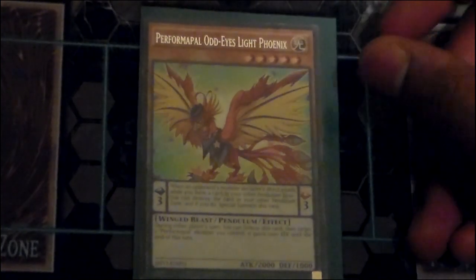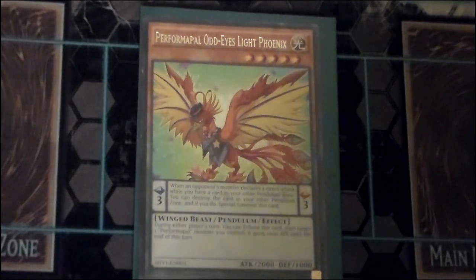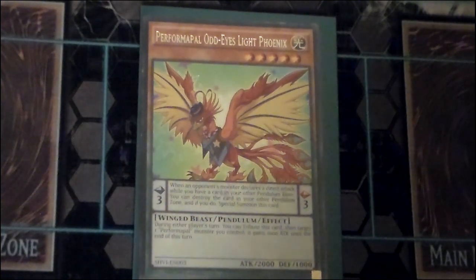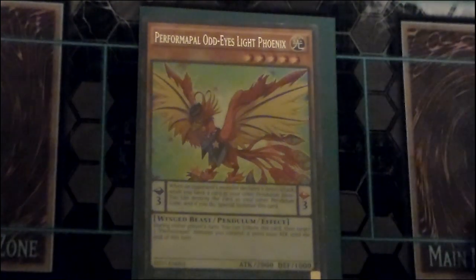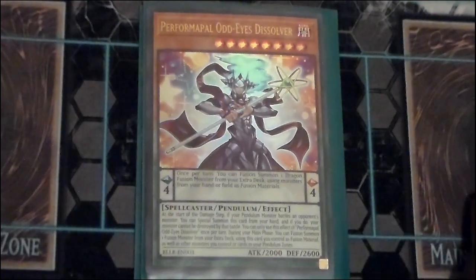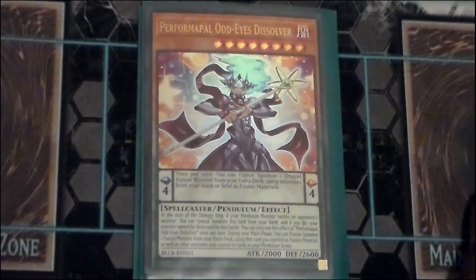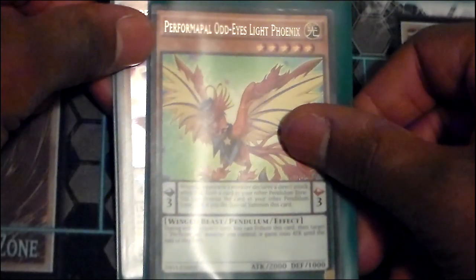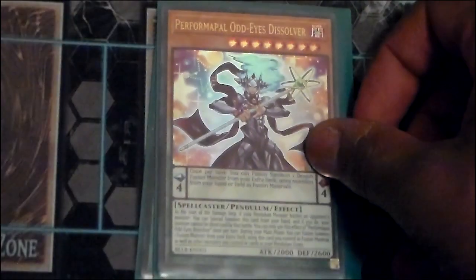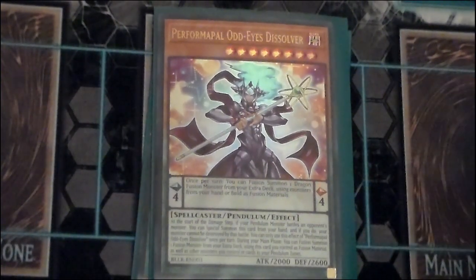The Performapal Odd Eyes Light Phoenix is the first of our Performapal Odd Eyes monsters — very important. It's got a blocker effect in the scale if you end up destroying something else in the other zone. If you have another Performapal monster on the board, you can tribute this thing, pop it back into your extra deck, and pump them up by a thousand points. That leads us to Performapal Odd Eyes Dissolver: at the start of the damage step, if a Pendulum monster battles an opponent's monster, you can special summon this, allowing that monster to be destroyed by battle — great for clearing boss monsters. You can combine it with Light Phoenix to make a 3000 point beater, then fuse with it either from the Pendulum Zone or the monster field.